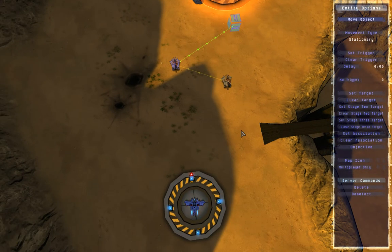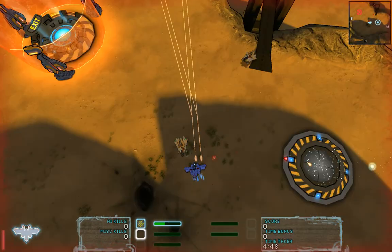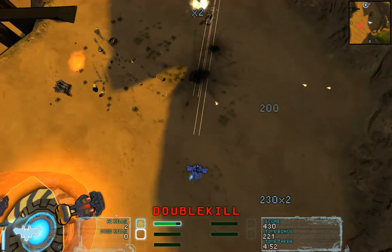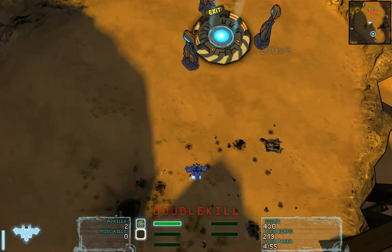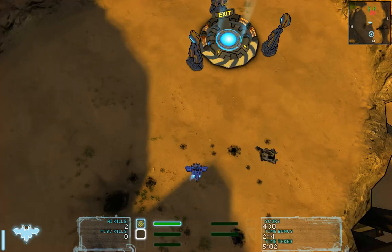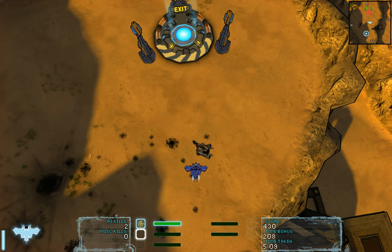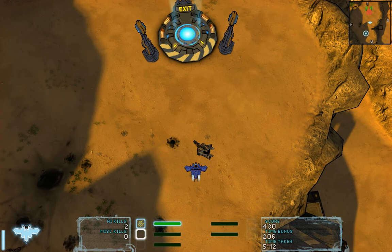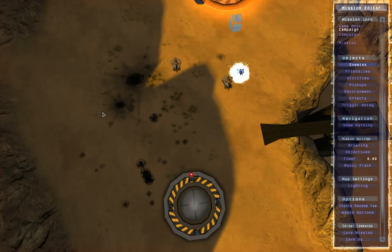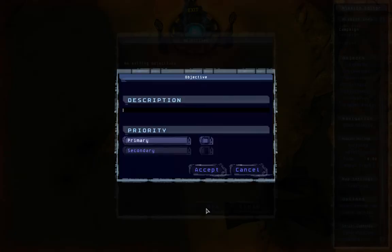It's time for testing. Hit escape, escape, escape - now we're back to the main menu of the game. Hit test mission. I just plow those tanks away and there you go, it works - we have to kill two to take it down. Now you cannot exit right now because you are in test mode in the editor, so we need to set up our campaign structure so we can really test it.